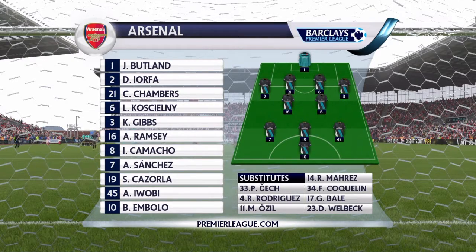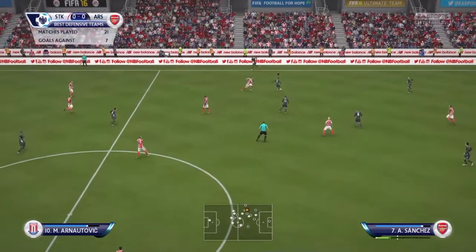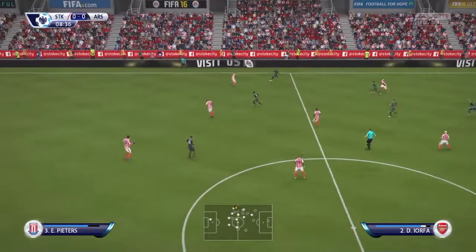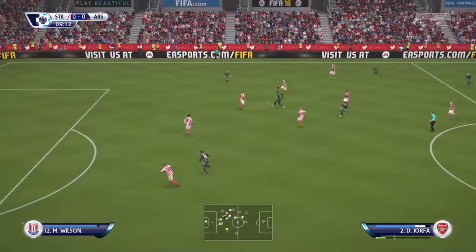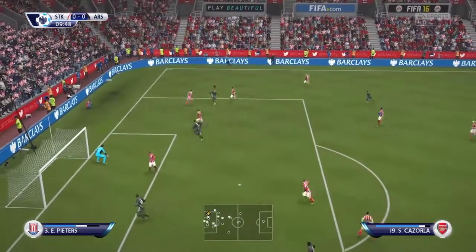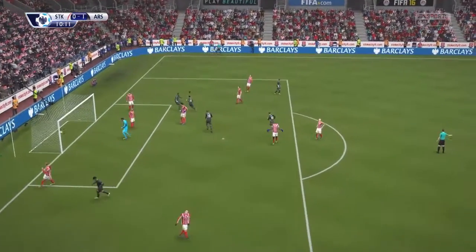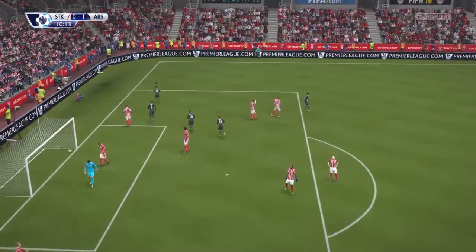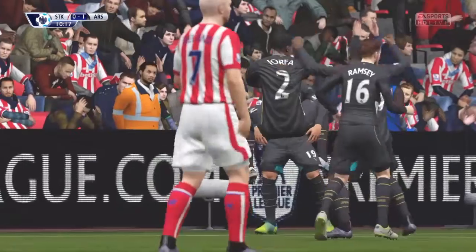Here is our Arsenal team: Jack Butland coming back against his former club, Ayorfa, Chambers, Koscielny, Gibbs, Ramsey, Camacho, Sanchez, Cazorla, Iwobi, and Embolo up front. We've got a throw-in, Ayorfa on the ball, goes past one tackle, waits and gives it to Santi Cazorla. Cazorla cuts in on his left foot and smashes it towards the top corner - makes it one nil in the 11th minute. What a start!